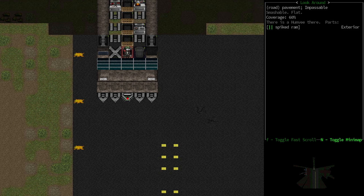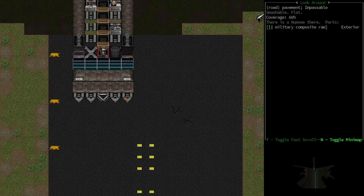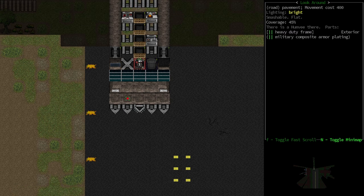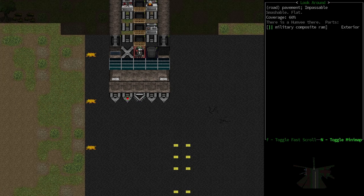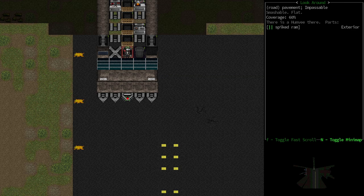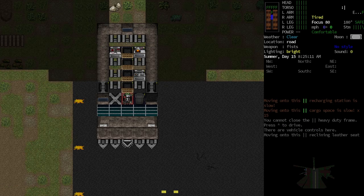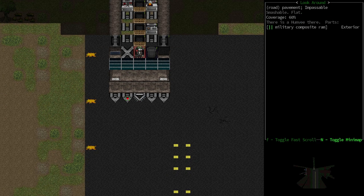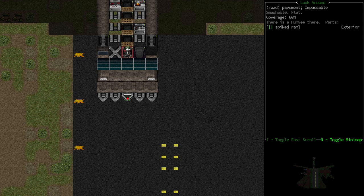I went ahead and installed some rams on the front, which are basically like melee things for your car. Before we were using an armored frame and that worked fine, but these do a little bit more damage. The two on the outside are military composite rams and the one in the middle is a spiked ram because I ran out of military composite plating. I wasn't really able to locate stats online, but looking at the base stats, the military composite ones are going to be just a little bit beefier.